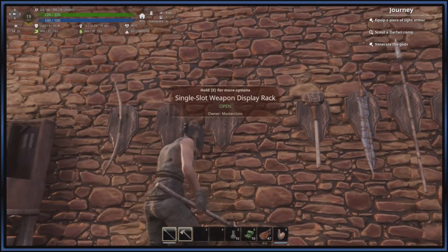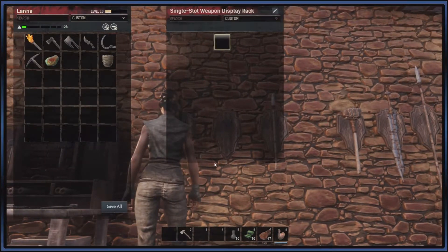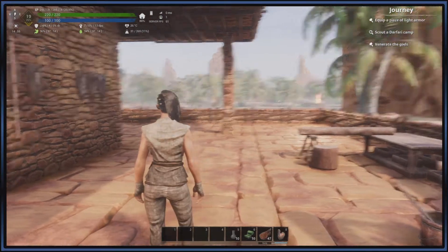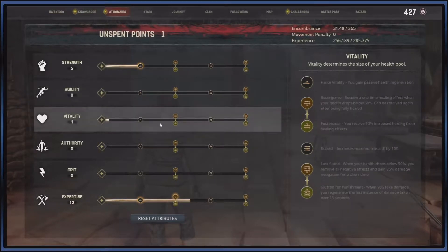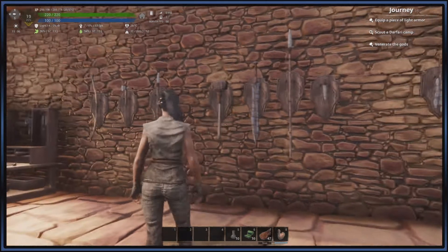So that covers all the ranged weapons. I'm not going to be doing a berserker build — what I mean by build is you dedicate points to the weaponry and style of fighting you're going to be doing. At the end of this masterclass, when my character's at sixty and I've got all the resources I need, I'll demonstrate every possible build for every possible weapon. Next up we have two-handed weapons, starting with the Maul.